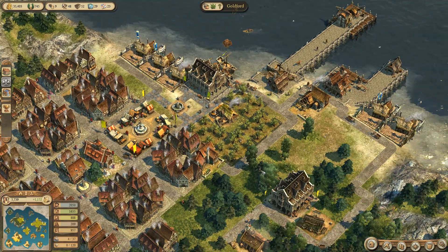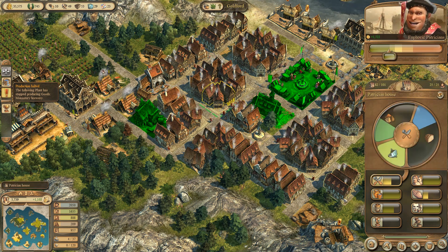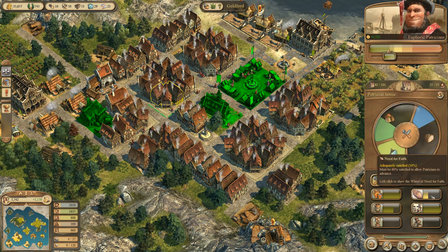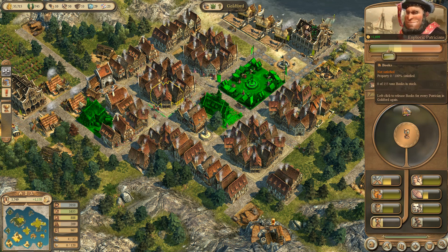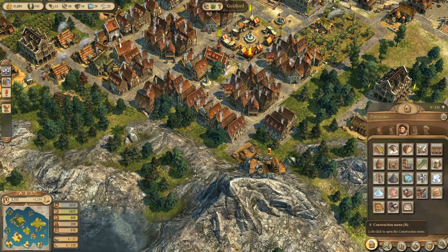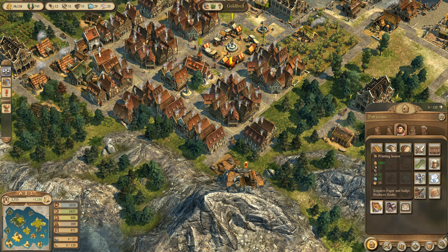It's the noblemen that need better things. I'm running low on bread and spice and stuff again. What do I need down here? I need books - that's a bit of a tricky manufacturing line. And then this one is a debtor's prison - that is just a one-off building, needs some logs and some stone. Printing house requires paper and indigo - that's going to be quite a chain. Produces books, paper and indigo.